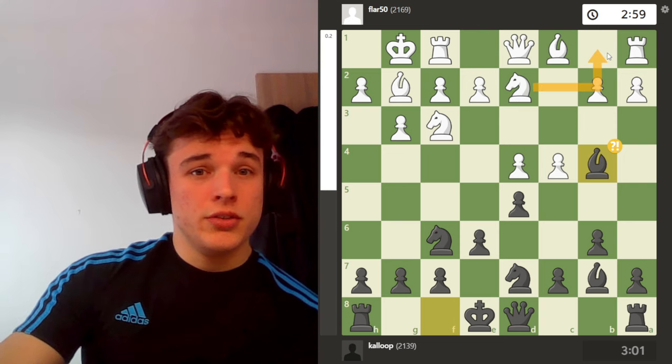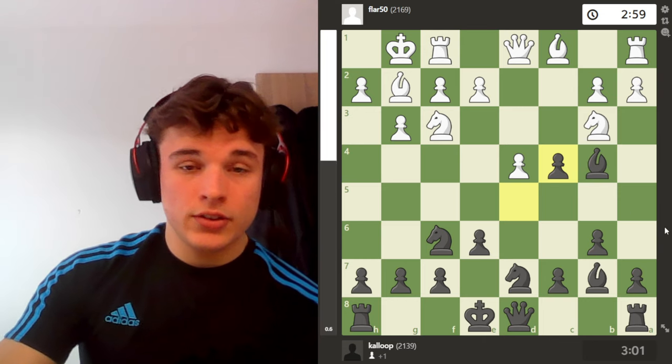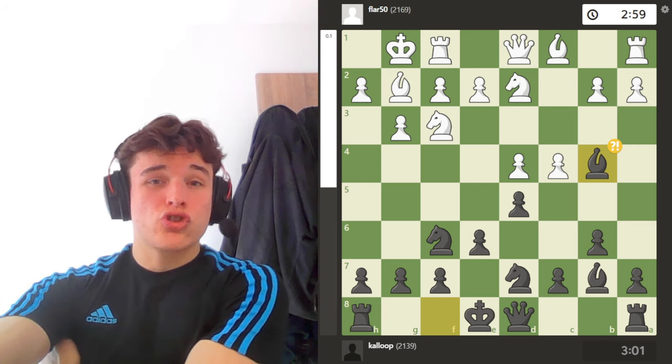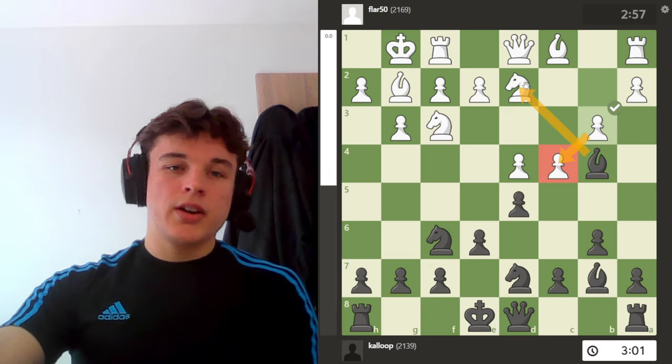He can go back to b1 if he wants, but I'm happy to see that. And if he goes to b3 to avoid being taken, then c4 hangs. So my opponent can't really stop me from trading my bishop for the knight. Pragmatically, he goes b3, saying: okay, if you're going to take my knight — which I do — then I'm going to defend the pawn with my b-pawn.